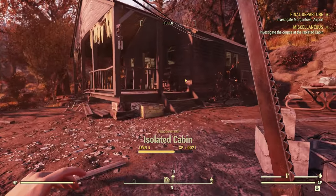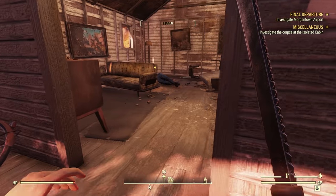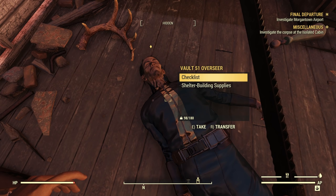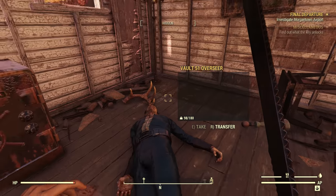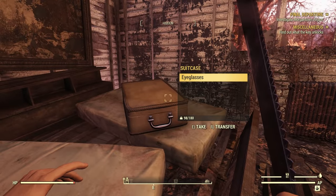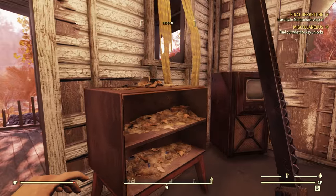Isolated cabin discovered. This is an important quest added fairly recently — we've got the Vault 51 Overseer here. We can go in there and find out some stuff about getting a camp shelter. Pretty important to do really, because it's easy XP. Let's grab those items and some duct tape.